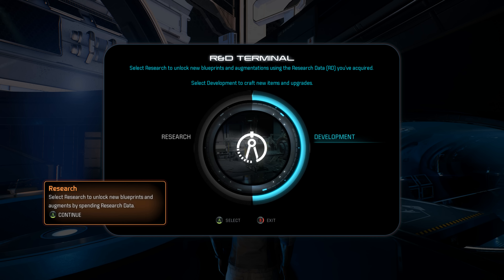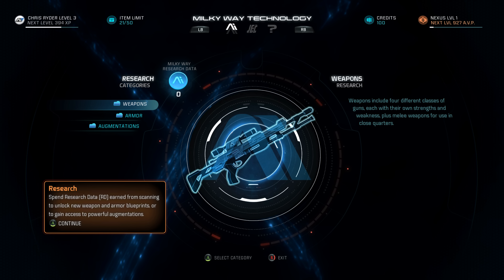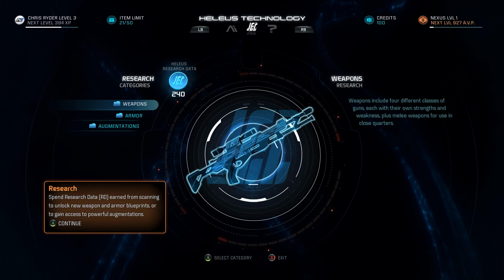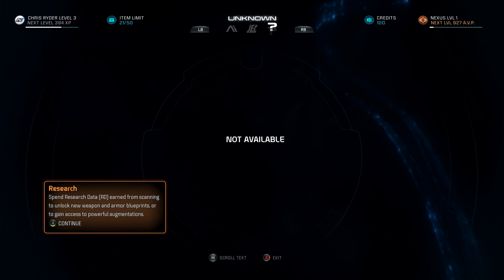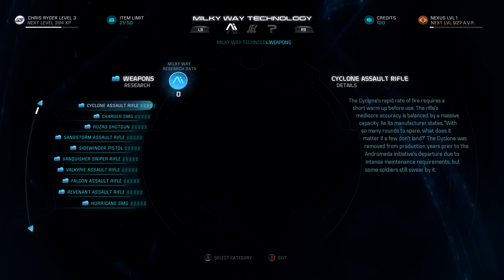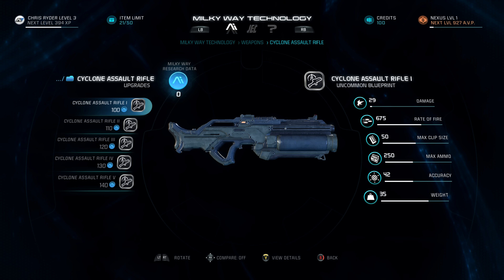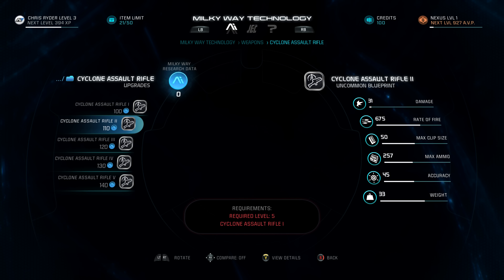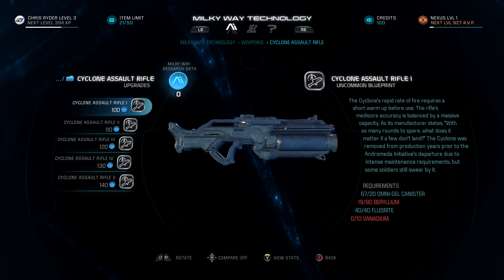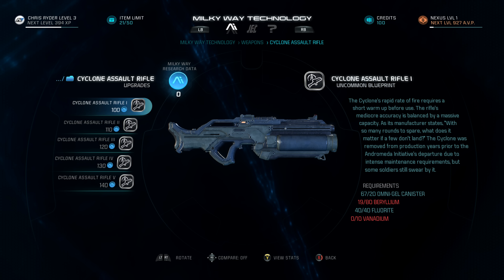So here's the research system — this is how we unlock different weapons. It's divided by Milky Way technology and Helios technology, which is technology we discover in this galaxy, plus an unknown category. For example, the Cyclone assault rifle requires research data we don't have yet. It's level five and needs beryllium and vanadium — materials we'll get on the planet we're heading to, so that works out. I turned my volume down a little, hopefully not overpowering you.